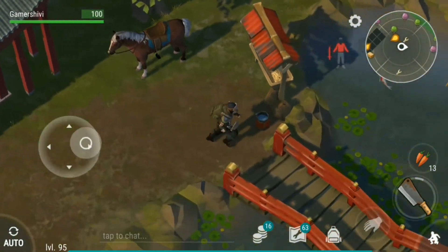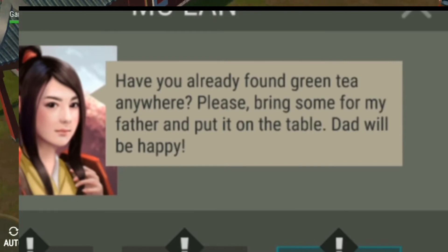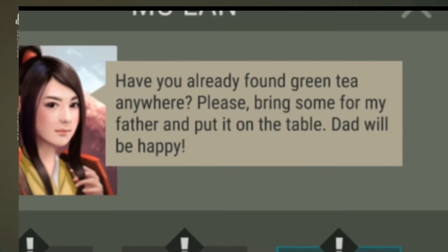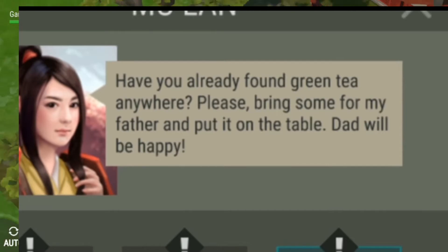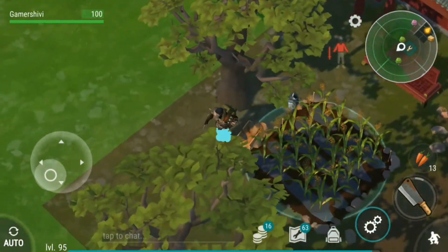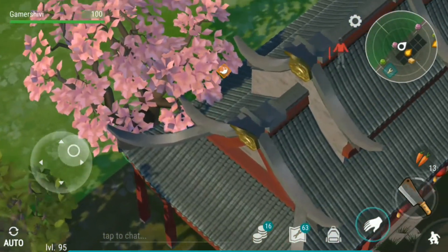But one thing — if you notice in Mulan's task, she says: 'Have you already found green tea anywhere? Please bring some for my father and put it on the table, dad will be happy.' So guys, we need green tea to complete that task. We can find them in red zones or yellow zones.